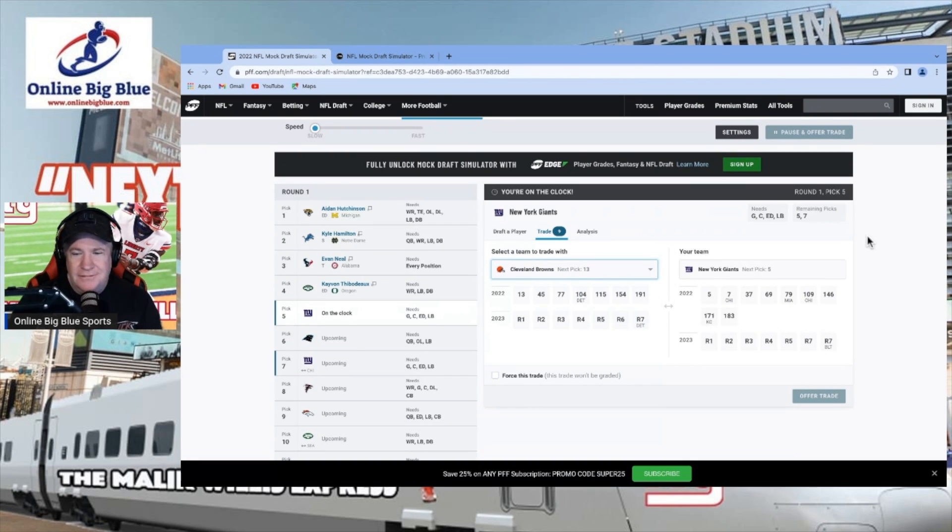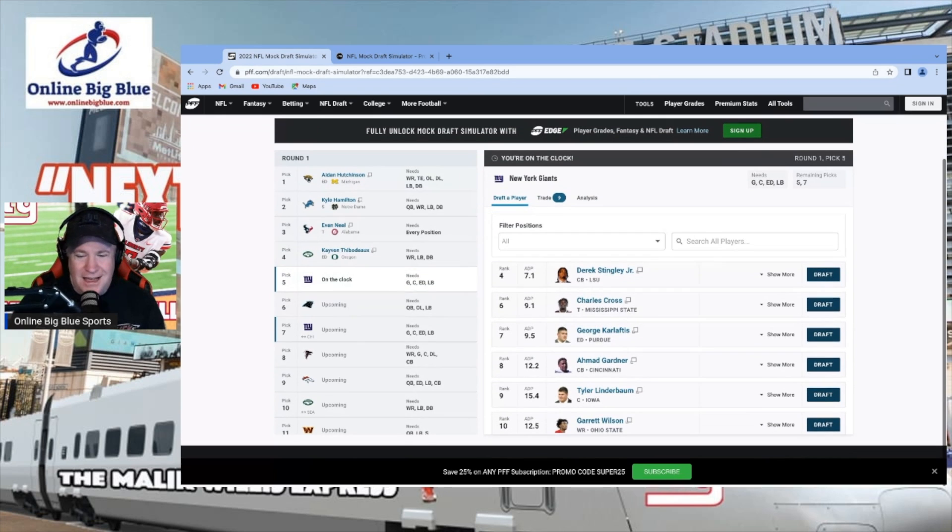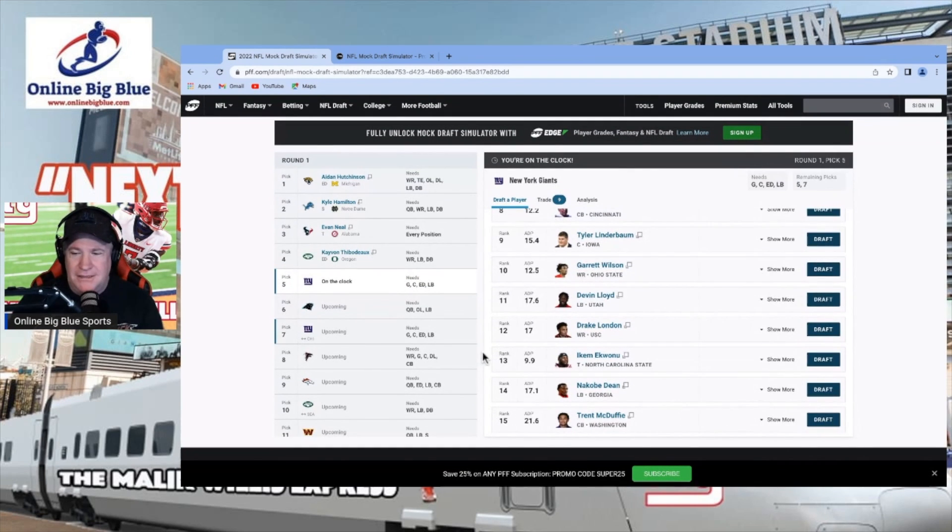I'm not feeling the trade logic right now. They're offering to trade the 13th pick, and then you pick what else you want — say the 45th for the fifth. I don't like this trade logic at all. Since this is Pro Football Focus, I don't like anything PFF does anyway. So let's go back to the Giants and select a player. The Giants need a guard, center, edge, and linebacker.